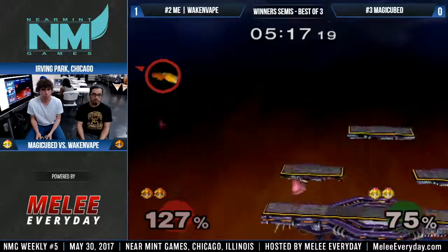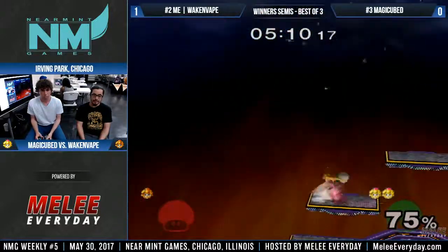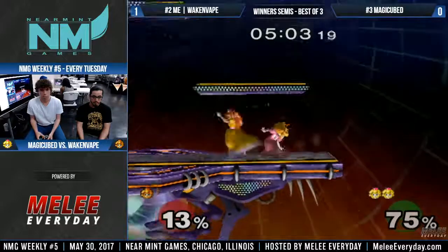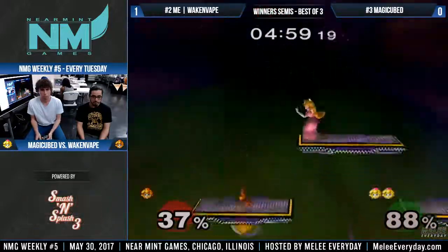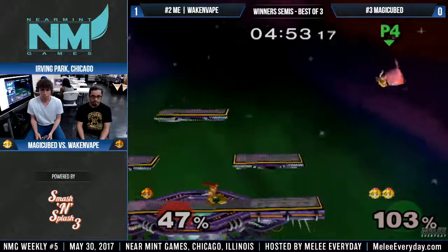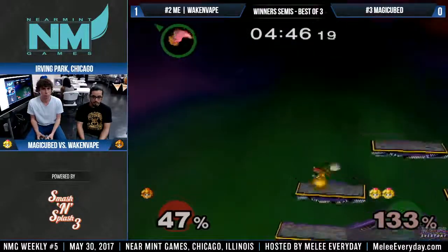Tight chasing seems really hard in the Peach ditto. You've got to go for a big read just to get that grab. Oh no, tried to get the Mac D again — did not work that time. Magic Cube just going for that down tilt too many times.